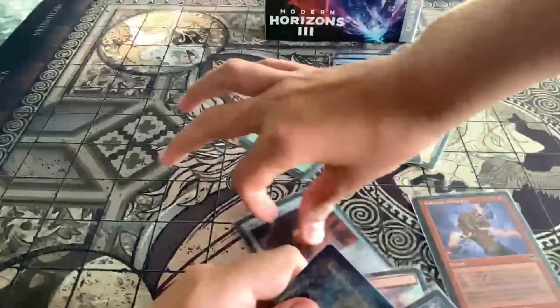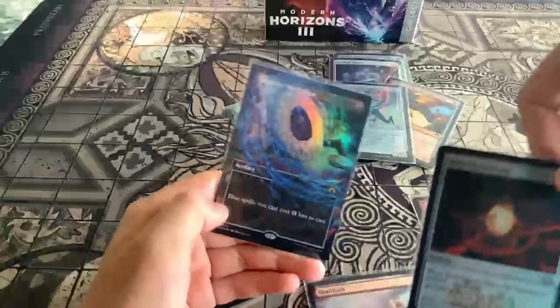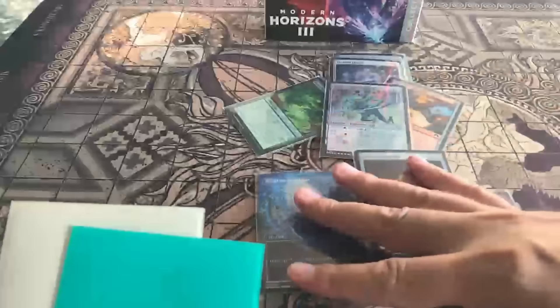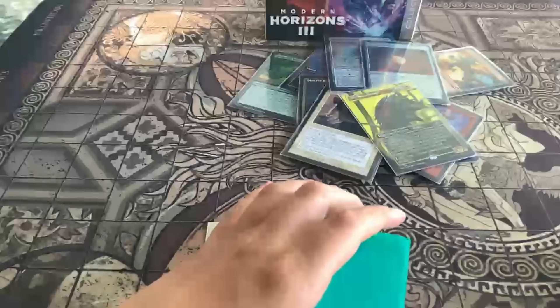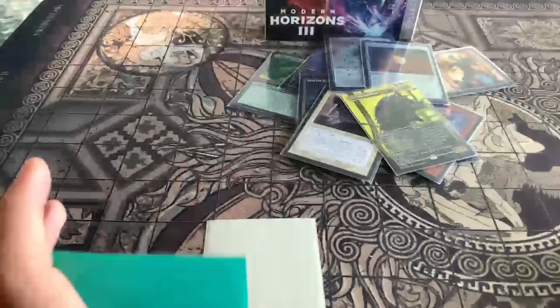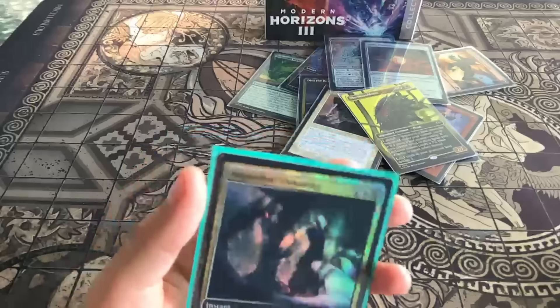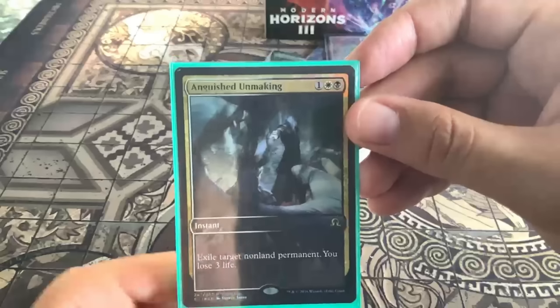The Worn Power Stone and the Sapphire Medallion — these two are actually from the same series, they're both power stones with the same shape, very cool. I opened it and there were these two cards inside. They're sleeved in very good sleeves so we can't damage them. Let's put them down and lift them up one by one — three, two, one: Anguished Making, it's an instant card.